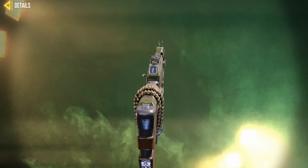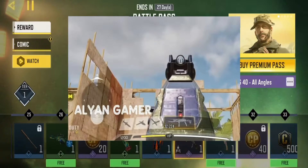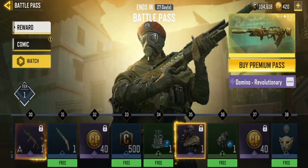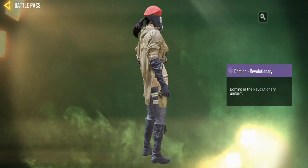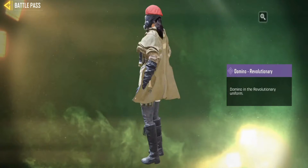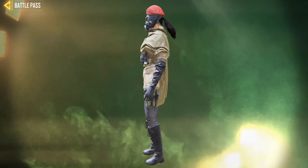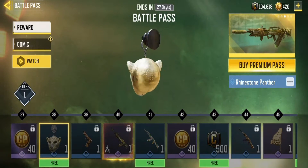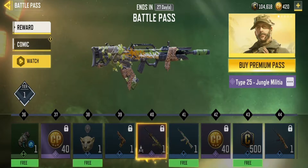The HT40 looks kind of trash to be honest — it's my least favorite — but the iron sight is actually kind of cool. I actually saw the leak and it looks really cool. At tier 35 you'll get the Domino Revolutionary — it's actually kind of cool, kind of badass. There's also a charm, the Rhinestone Panther, which looks really cool.